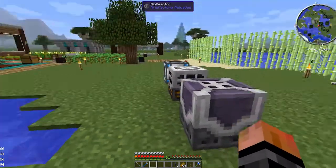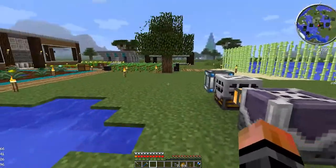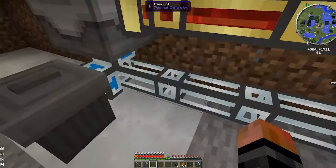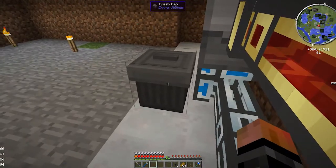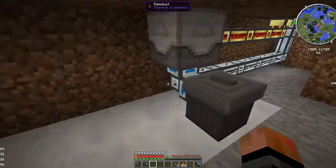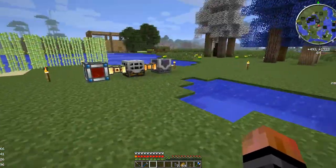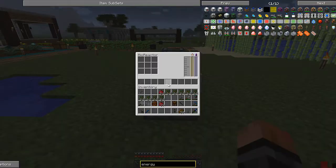I have a tree farm over here — you could set this up yourself. I have a system that recycles saplings right back in. I have it split so some go into a trash can, but instead of the trash can you can route them into a bioreactor. As long as you have trees getting planted and torn down, and some output going into the reactor, this setup really lasts a while.